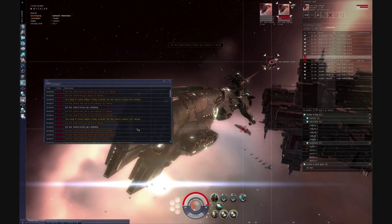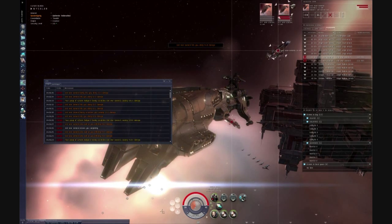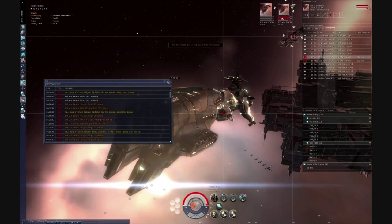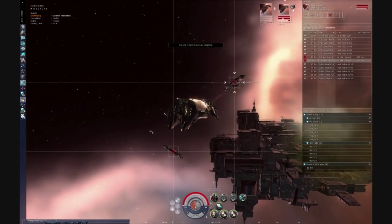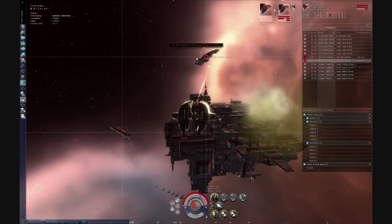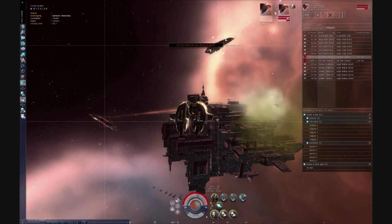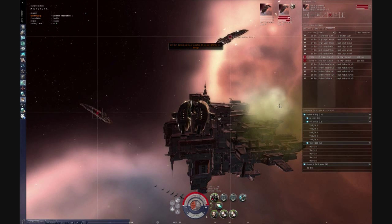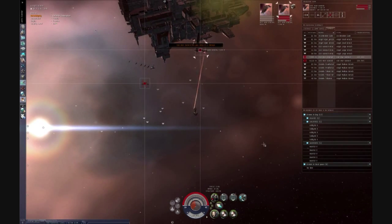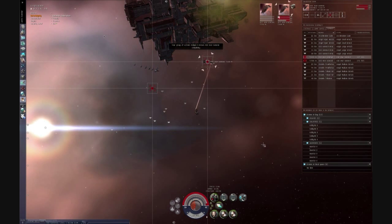Tracking enhancers increase your chance to hit someone who's really close to you. As you can see, this battleship coming up on me is still a little far away, so I'm getting some hits, but they're starting to taper off. I'm at a complete standstill. He's pulling up right behind me, and now the transversal is too high — a little above 200, almost 250 right now. I'm missing completely; I can't hit him. He's too fast, and I'm just wasting ammo.